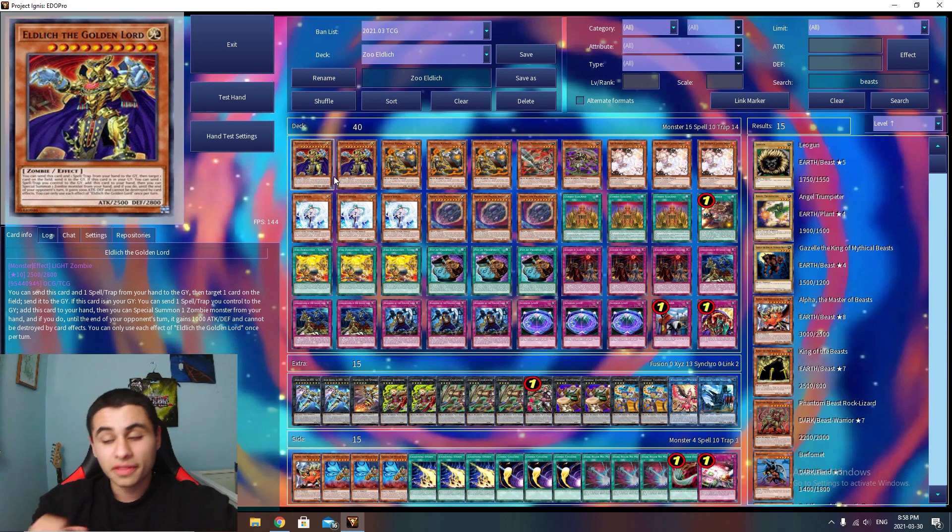Zoodiac Eldich is a really powerful deck and I think Eldich is one of the top contenders of this current format. Zoodiac Eldich is a very powerful take on the Eldich variant. Double Eldich the Golden Lord — Golden Lord is a really good card but at three it's way too bricky, and you obviously need more than one because of Sanguine. Two is the perfect ratio.